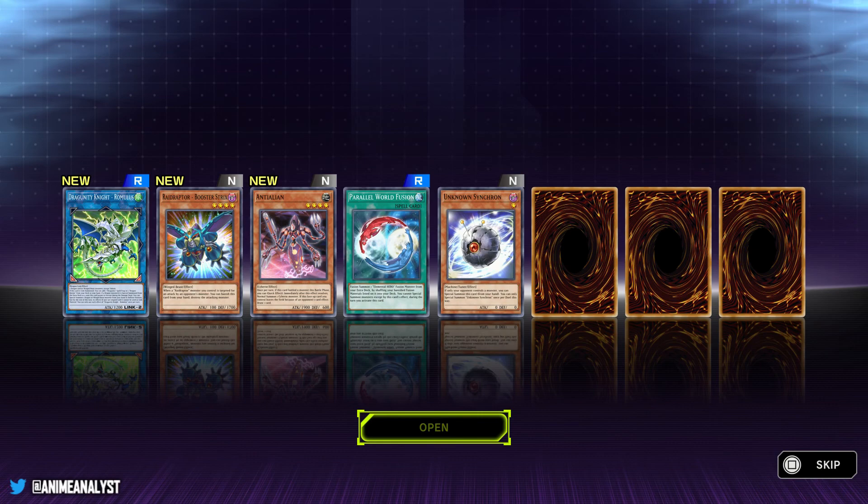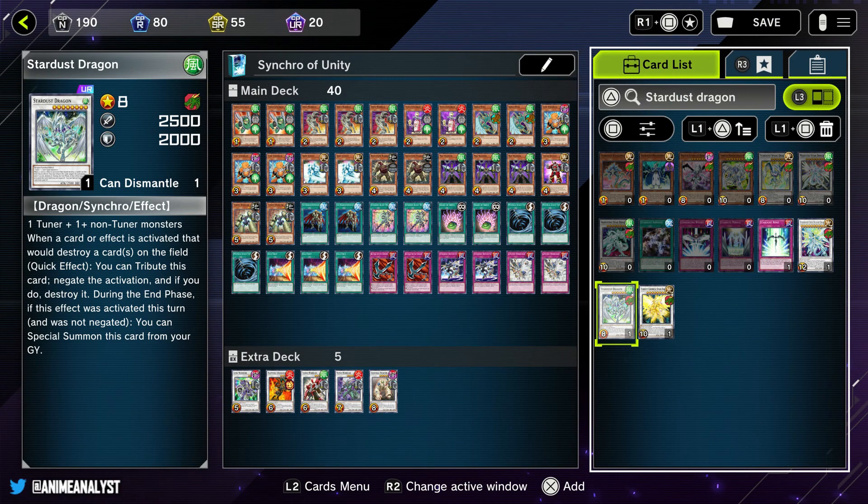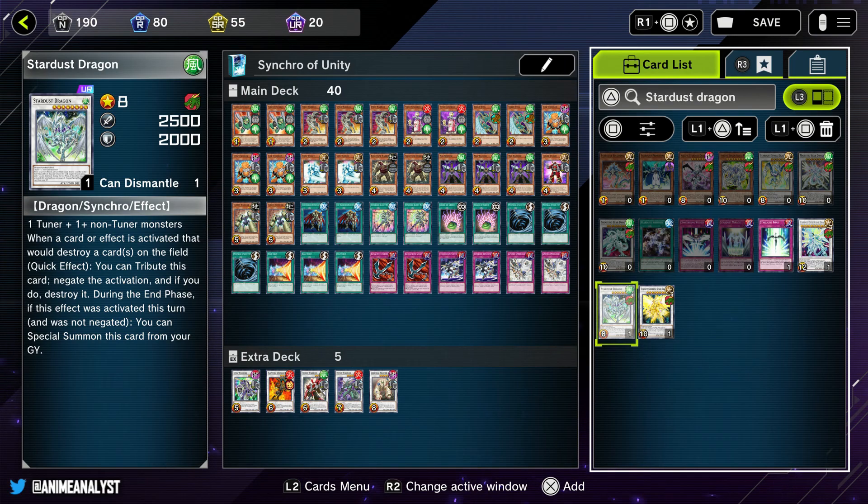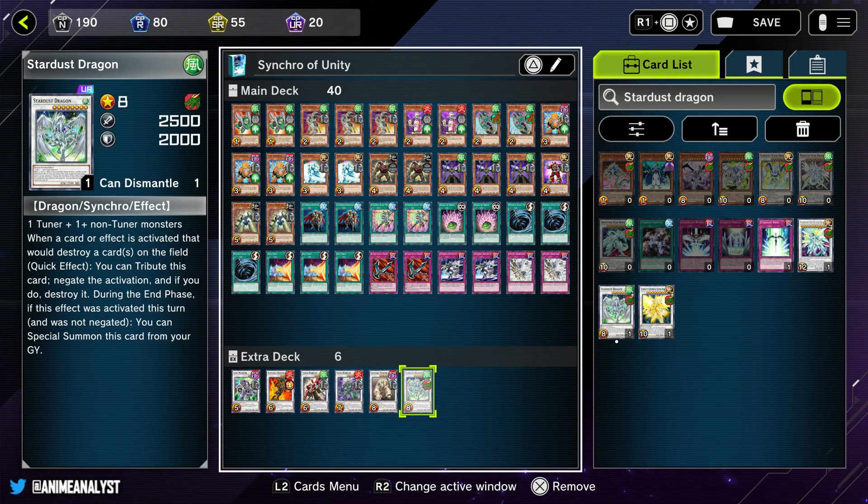I'm gonna open those up. Now I have the Stardust Dragon available to me - I pulled a card from the pack and the secret pack is now available to me. So I can dump more gems into specifically pulling that pack if I'm trying to build a specific archetype. Now I'm gonna add that to my extra deck in the Synchro Unity deck.